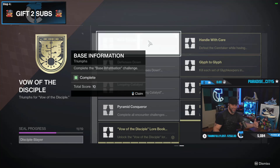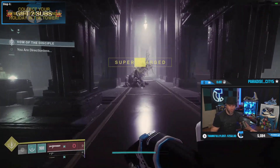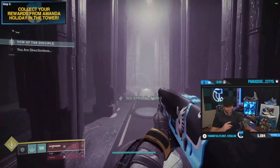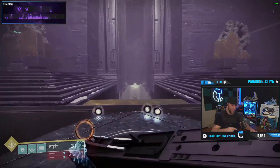Ladies and gentlemen, base information challenge complete. I'm going to go over real quick how we did it. The base information strat is you can only go in the room and pick up one knowledge at a time.